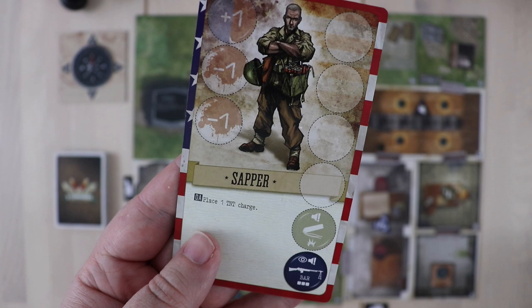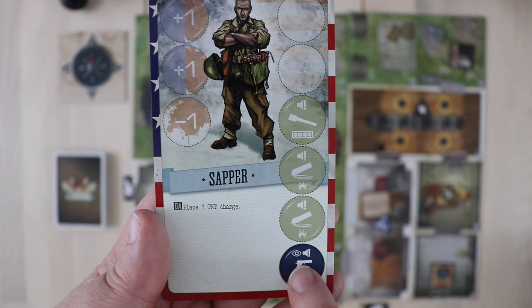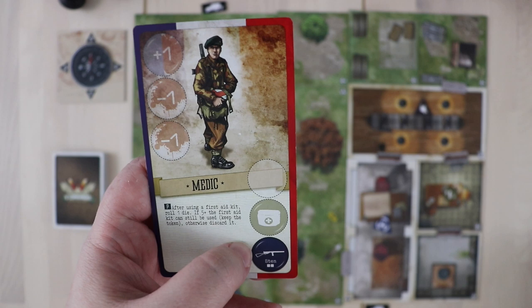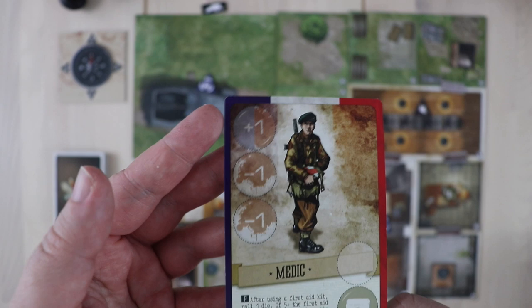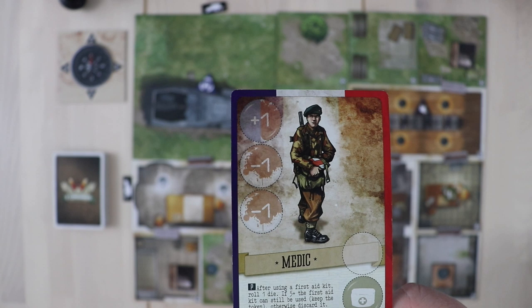Each commando card tells you a little bit about itself. You'll have a starting weapon and each of these has little information on it. For example, with a Colt you roll one die to see if you've hit — which isn't the best — and if you fire it, it makes a lot of noise and will trigger an alarm. That's different from the medic, who on the tan side has a silent weapon, the Sten, for which you can roll two dice. So some of your weapons are stealth and some aren't. You also know what starting equipment you'll have, as well as how much equipment you can carry in general — basically your weapon and two spaces.